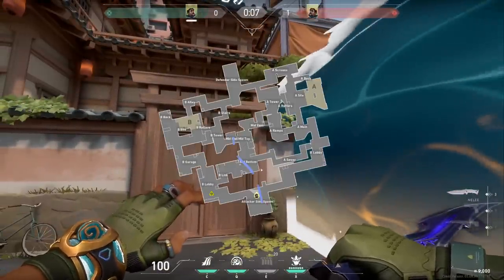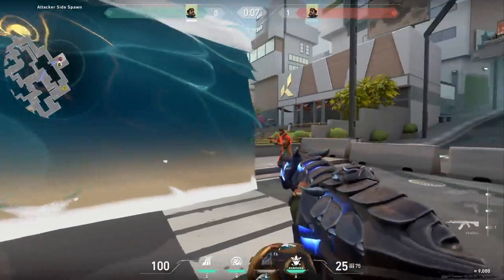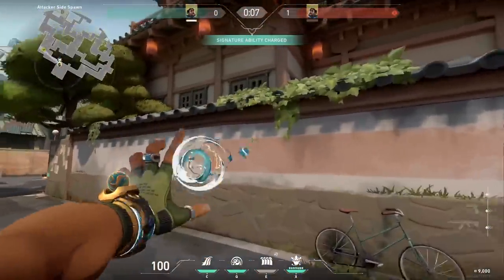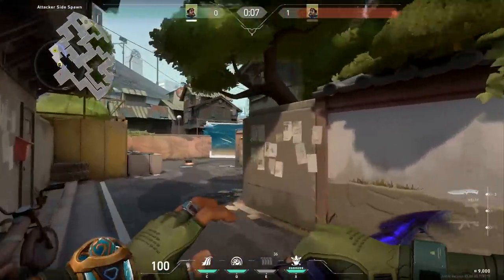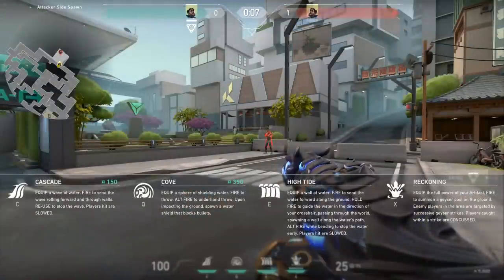Moving on to the E. The E is a hybrid between a Phoenix wall and a Viper wall. It goes through the map for a decently mid-sized distance and can be curved like a Phoenix wall. For example, you can curve it around the spike and block off an entire area. It also slows when walking through it.